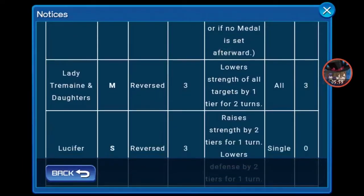Next up, Lady Tremaine and Daughters. It's a Magic Reverse, tier 3, costs 3, attacks all enemies, lowers strength of all targets by 1 tier for 2 turns. Interesting, but I don't think it's really useful.